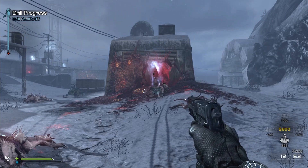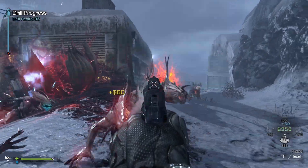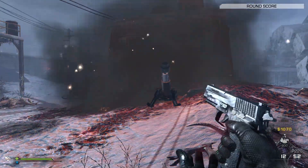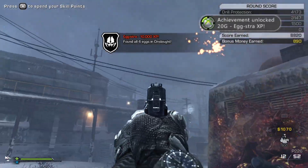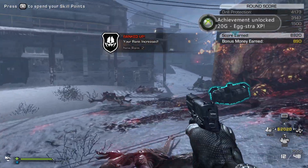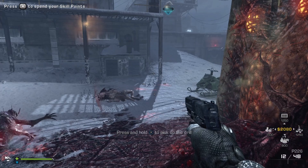I was thinking about doing an Extinction achievement speed run video, but then I thought I have to do this first and I really don't want to do that, so that video is probably not coming. Anyway — achievement unlocked: Extra XP gold, and also 10,000 XP. Nice.